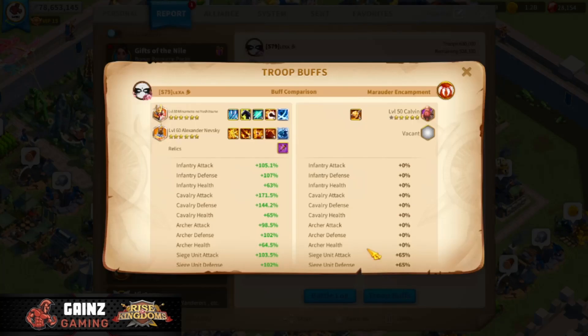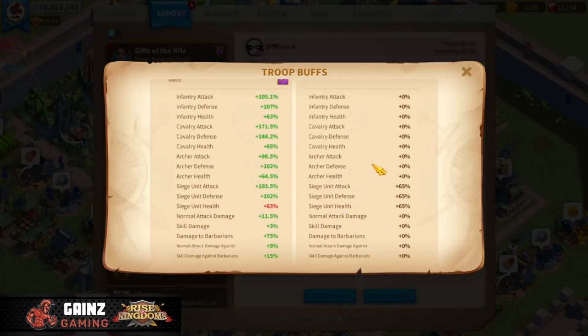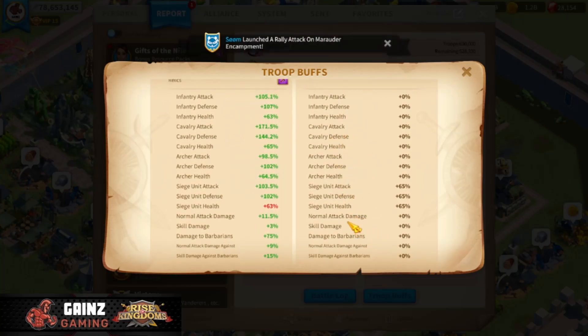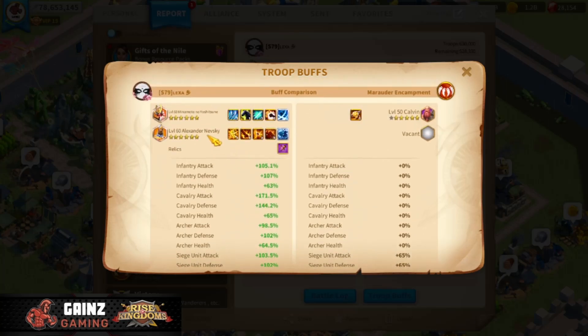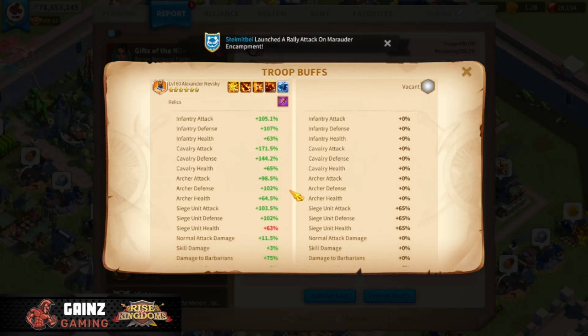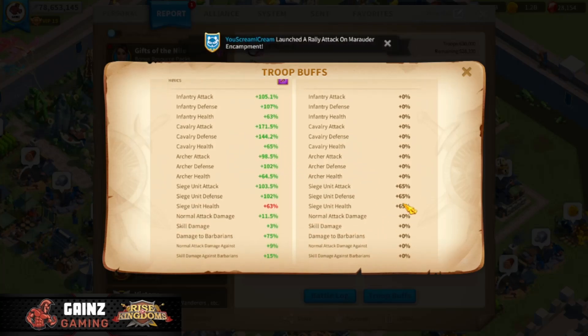If we go over to the troop buffs, we can see they have siege in the Marauder encampments. Barbarian forts typically have siege as their defense. Their defense and health are both at 65%, whereas we are using cavalry — Minamoto and Nevsky — and we have 144.2% cav defense and 65% cav health. So there is a pretty big discrepancy between our stats and theirs.